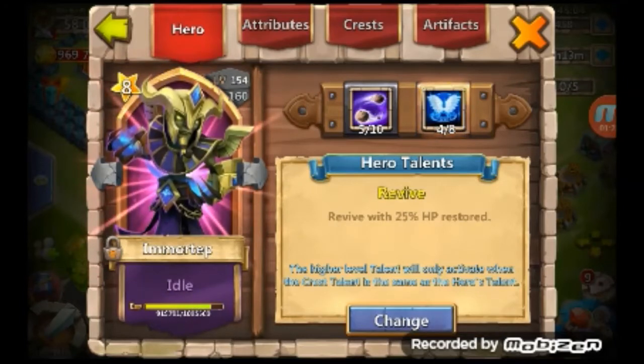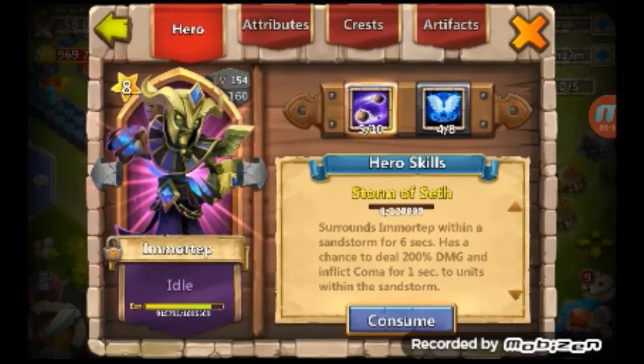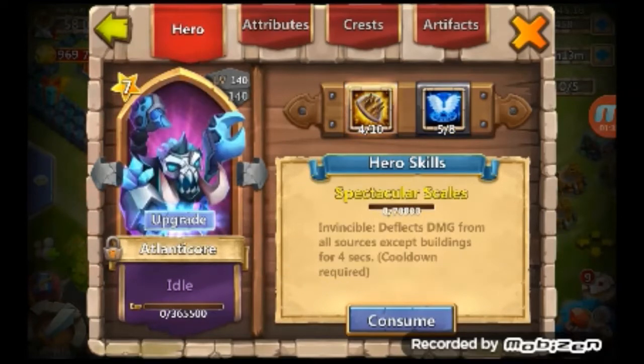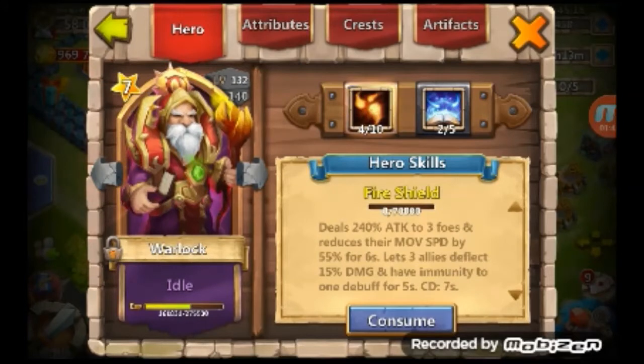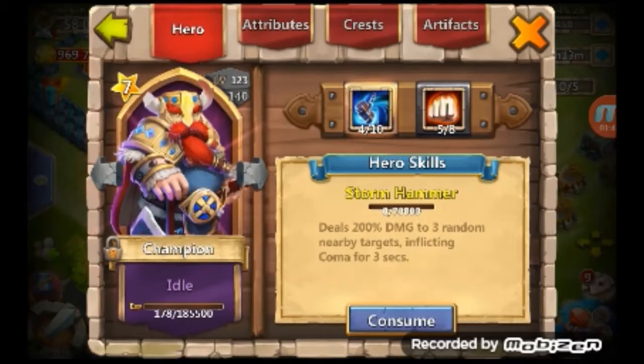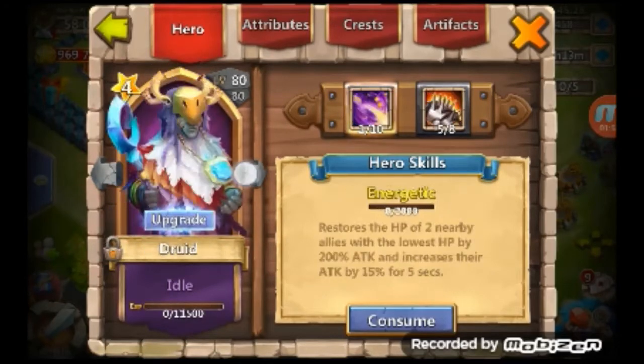We got a couple backup heroes with a 5 out of 10 Storm of Seth and a 4 out of 5 Revitalize. Atlanticor, 4 out of 10 Spectacular Scales and a 5 out of 8 Revive. Warlock, 2 out of 5 Revitalize and a 4 out of 10 Fire Shield, level 132. And we got Thunder God, Reaper, and Siren, some of these other heroes too.